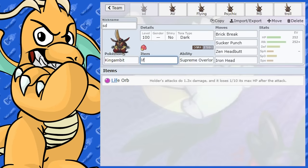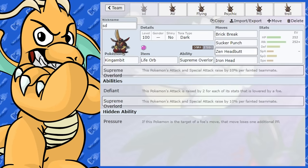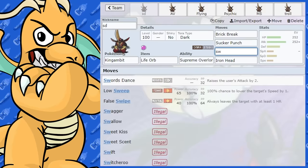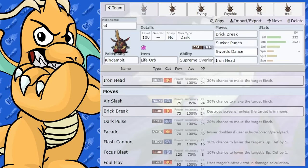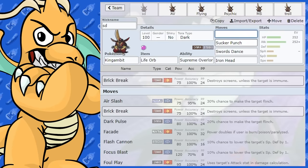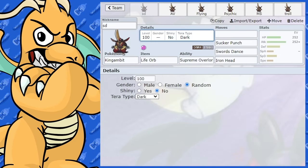You could definitely run Life Orb on it too — that's another very versatile item. I'm also going to have a Swords Dance set, so we've got Swords Dance here. Swords Dance into Sucker Punch is the bread and butter — it always has been for Bisharp and works the same for King Gambit. You've got Sucker Punch, Swords Dance, and Iron Head on this set. You could also give it Tera Dark — Tera Dark Sucker Punch would be really, really good.